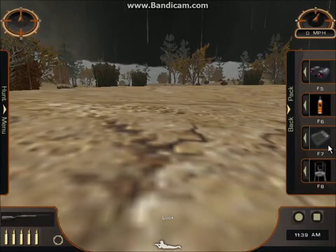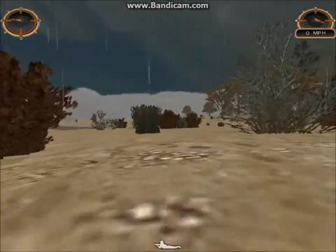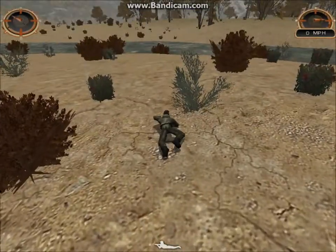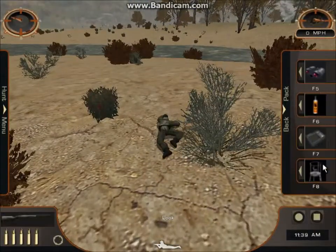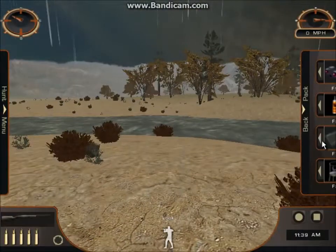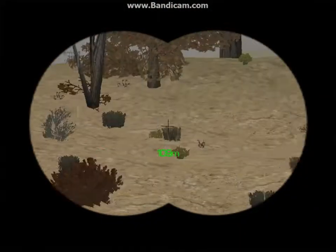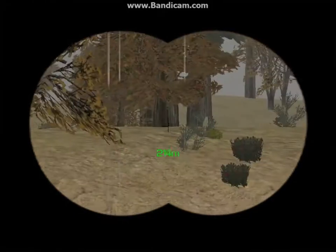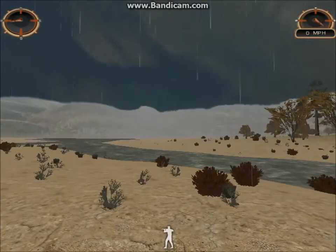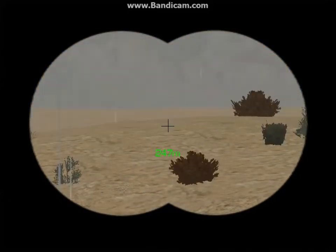It was a buck. I don't know where it went. I don't know where that buck went. This is a mess — is this like a tripod? Doe, doe, doe. Doe is not scared, surprisingly. Don't think there's bucks around here.